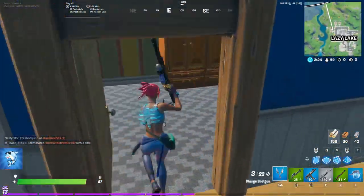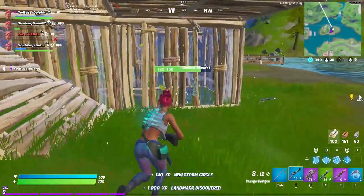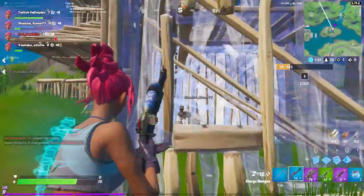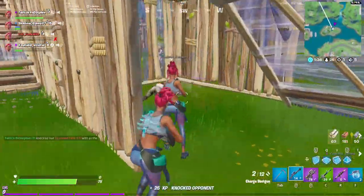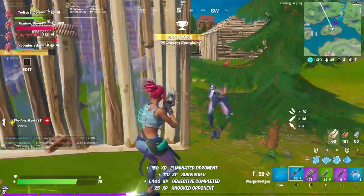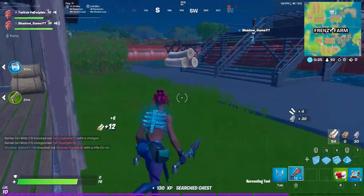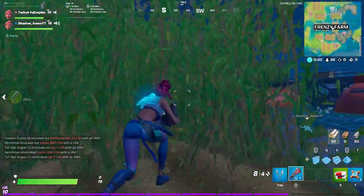Some useful combos you can do with the charged shotgun: if you have a duo or squad, have one person edit a window while you charge up the charged shotgun, then as soon as they edit the window, shoot through and normally do a ton of damage. Or if you're solo, while someone's breaking into your wall, wait for them to break the wall while you're charging up the shotgun, then fire. If you do it right, you can probably headshot them and deal a lot of damage.